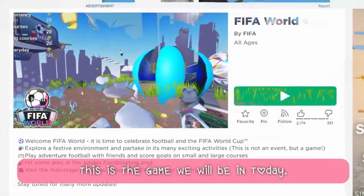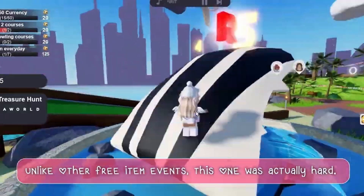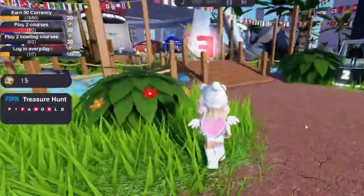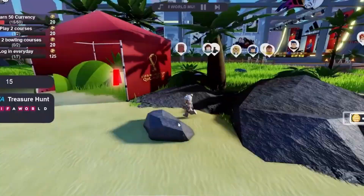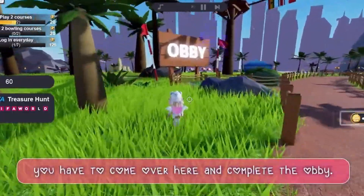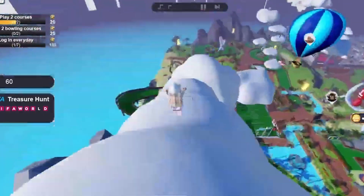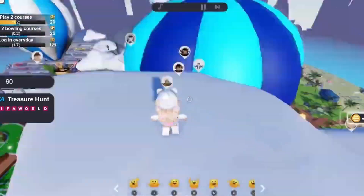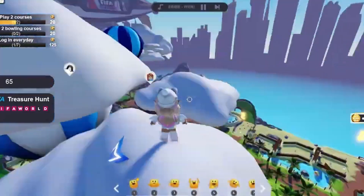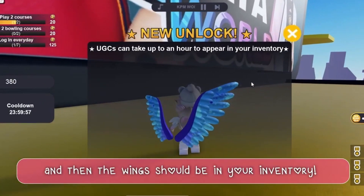This is the game we will be in today. To get this item, you have to find all of the letters scattered around the map. Unlike other free item events, this one was actually hard. Once you get to the letter L, you have to come over here and complete the obby. Once you complete the obby, get the letter L, and then the wings should be in your inventory.